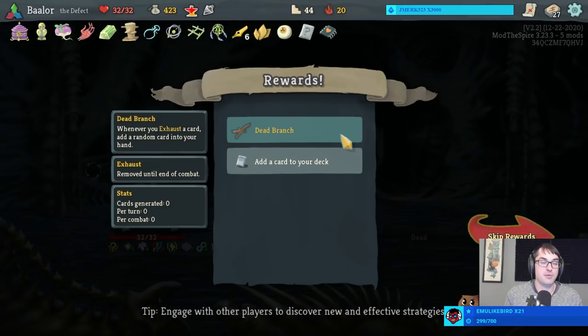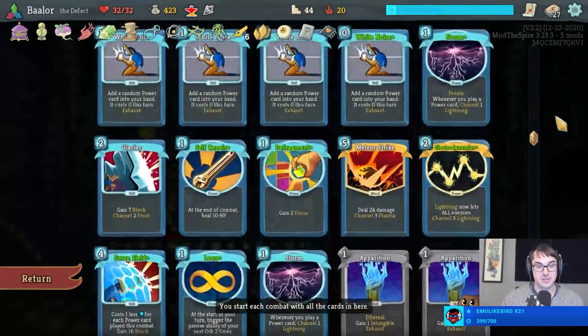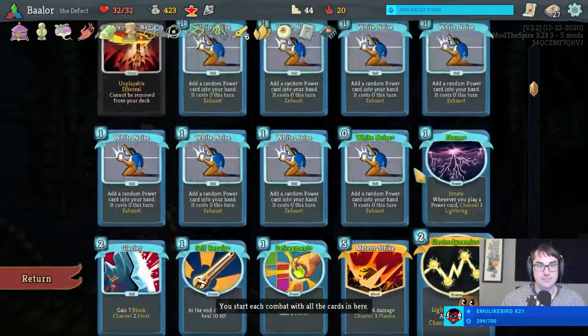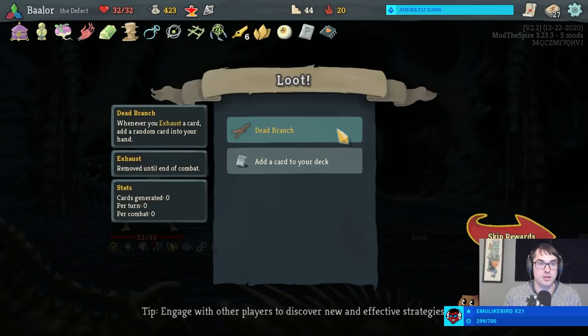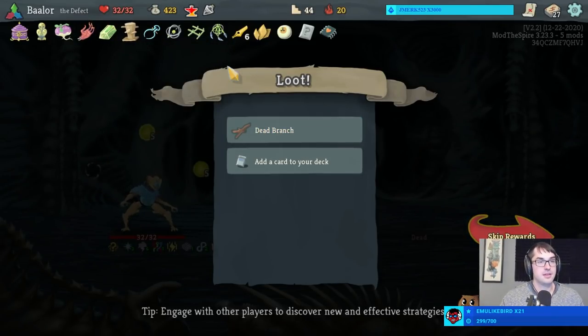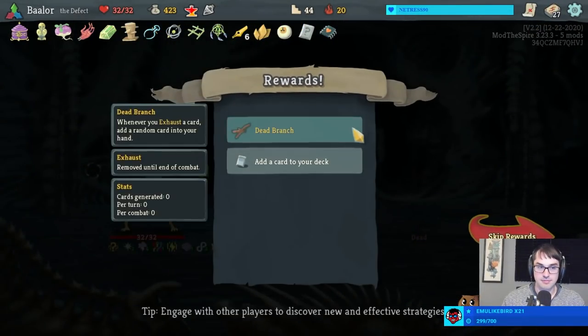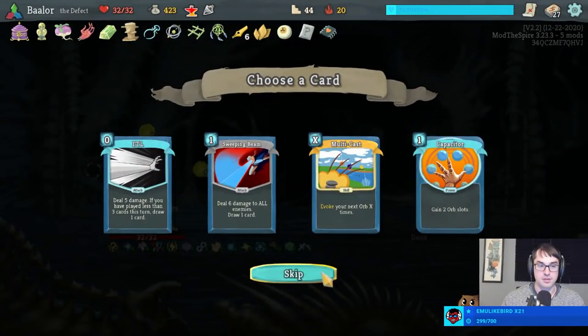Dead Branch — whenever we exhaust a card, add a random card to our hand. That's a lot of cards added from a lot of White Noises. But do I actually want them? Dead Branch seems like it might ruin this perfect deck of power cards. So for once, I'm going to say no thank you. Very problematically, the Dead Branch cards will be the recipient of the Mummy Hand zero-cost procs, and I think that could actually really hurt us. Do I take a Capacitor? I don't think that I do.